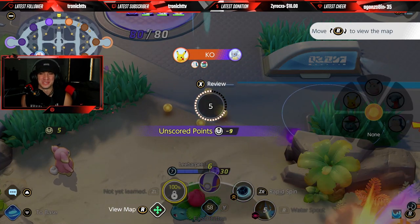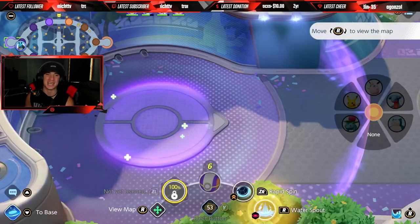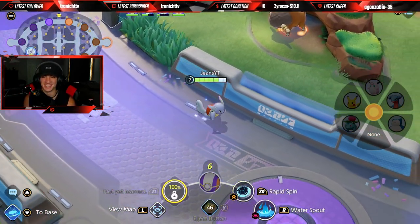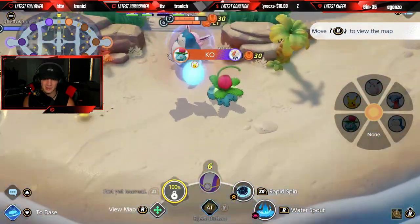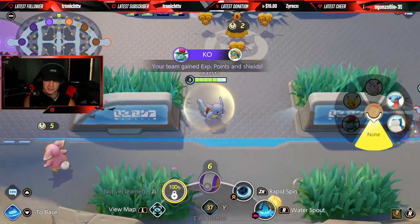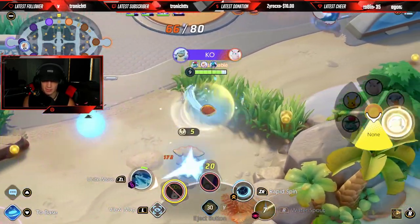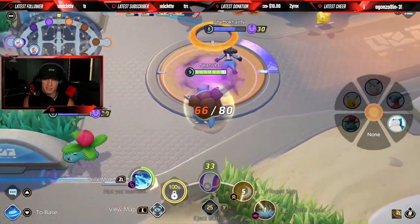I hate that Pikachu move so much — the Thunder Shock, the Electro Ball just comes out of nowhere. You see it traveling on your screen and you know it's gonna hit you because you can't dodge it. But it's all good, we're getting back after it. They didn't take out Drednaw yet. We just got it! I'm coming in hot — there's a double kill for me! You love to see it.